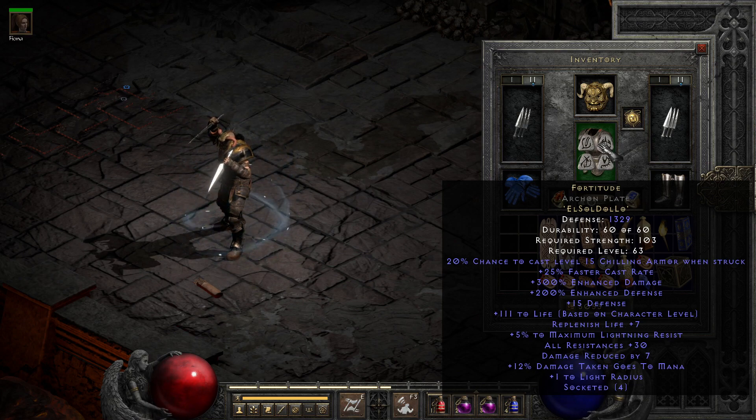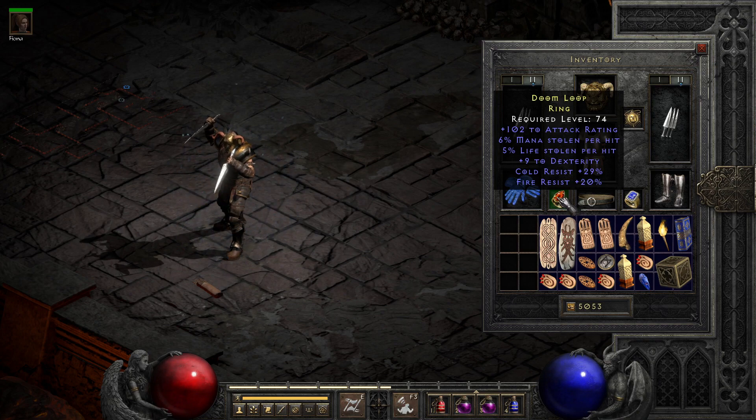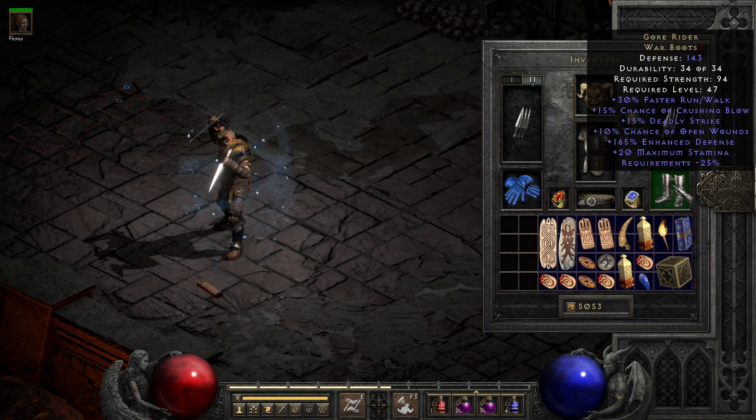Speaking of dual leech, we use our regular martial setup on rings — a dual leech ring with resist. Though if you're going cheaper, you'll generally want mana leech here and focus on life leech on your helm, since it's just easier to get in each of those slots. And of course, we go Ravenfrost for the obligatory Cannot Be Frozen — it's kind of an auto-grab item. Lastly, we go Gore Rider, since crushing blow and bleed are nice, and extra deadly strike is nice, but not required. Ranged attacks do get a penalty on crushing blow, but since we're machine gunning, it still adds up fairly quickly even after the penalty, and is especially nice on bosses.